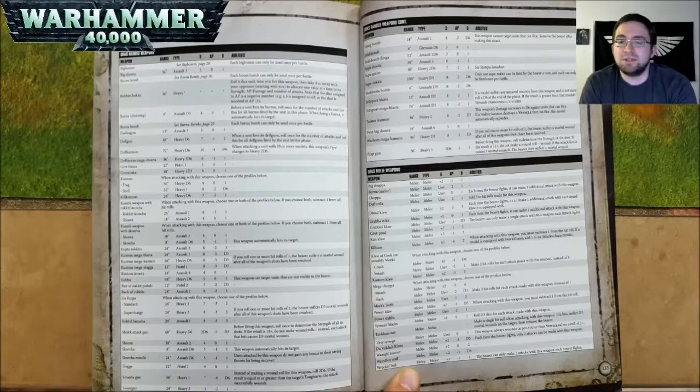A Custom Mega Blasta is 24 inch range, Assault 1, Strength 8, AP negative 3, and D3 damage. A Custom Mega Kannon is 36 inch range, Heavy D6, Strength 8, AP negative 3, and D3 damage. A Custom Mega Slugga is 12 inch range, Pistol, Strength 8, AP negative 3, and D3 damage. For all three of those weapons, if you roll one or more hit rolls of 1, the bearer suffers a mortal wound after all of the shots have been resolved.